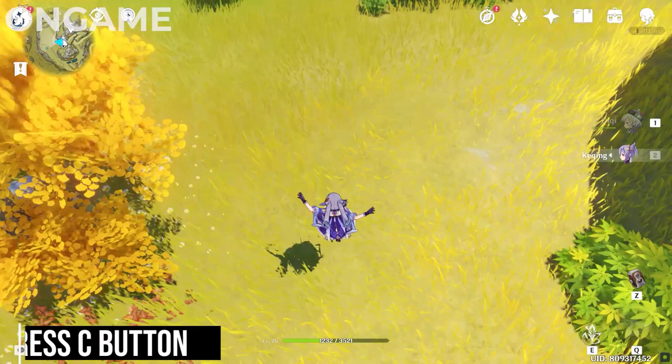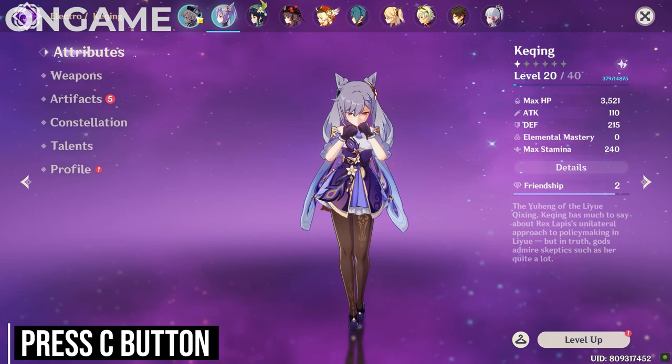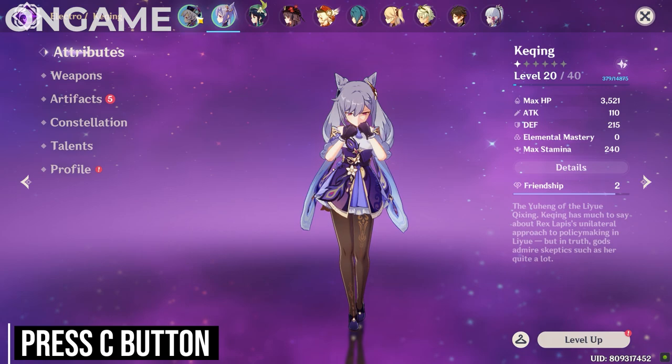When the character hits the ground, quickly press the C button and you will be taken to the character screen. Here, open your other characters that you bring in your party.